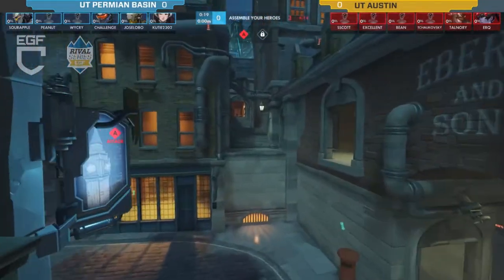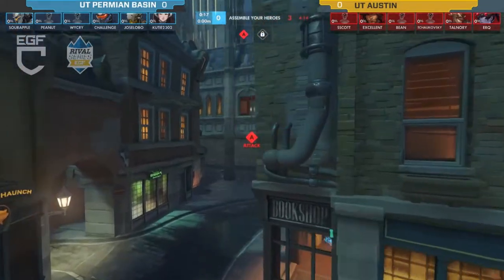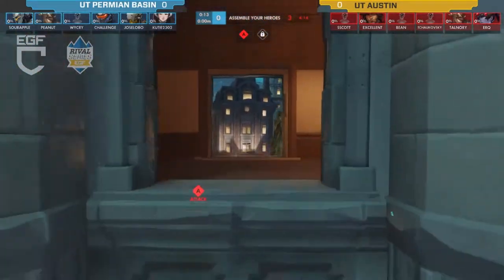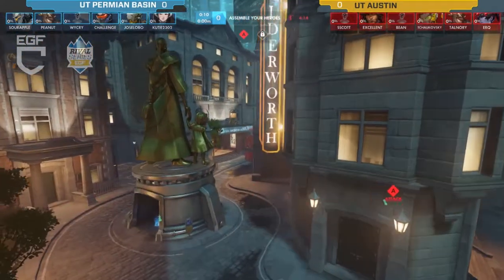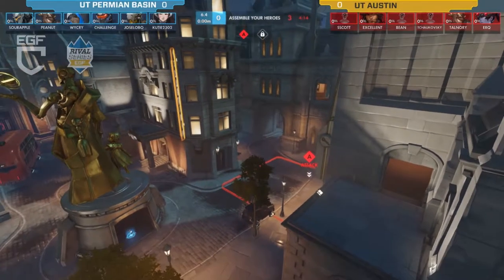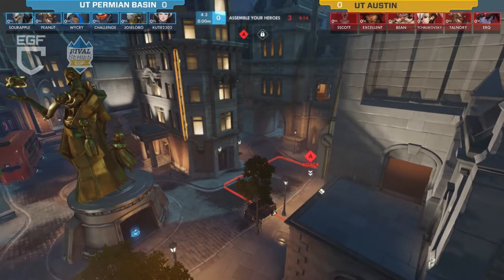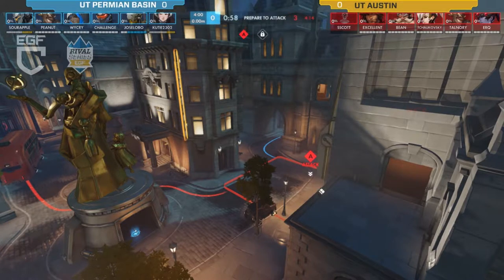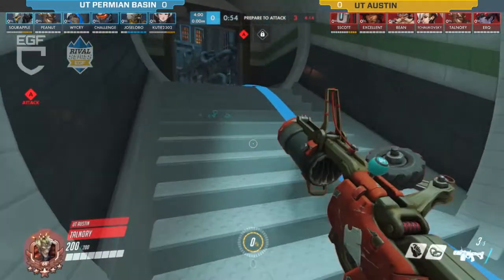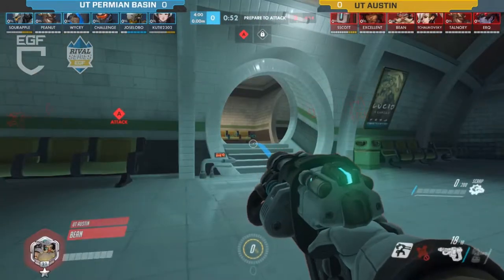Not sitting on the payload and just letting it sit there — I kind of get what they were going for, trying to stagger some deaths so they have more push, but they didn't get any push since nobody was on the point. I'm wondering if they're going to go with any tanks or healers on defense. Looks like they are going with a Torbjörn pick — Bean is going for the Torbjörn, which I always like seeing.